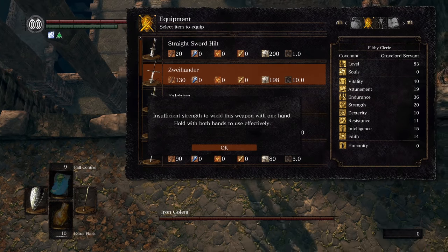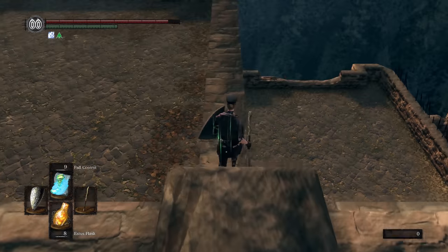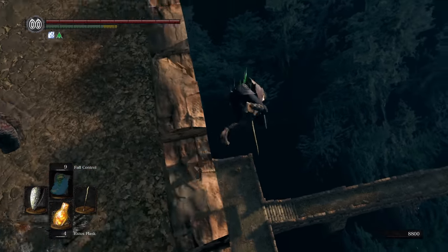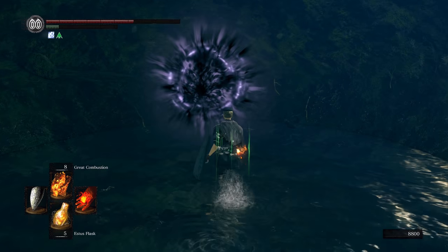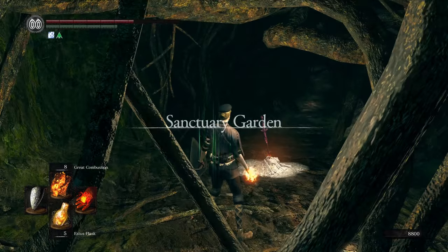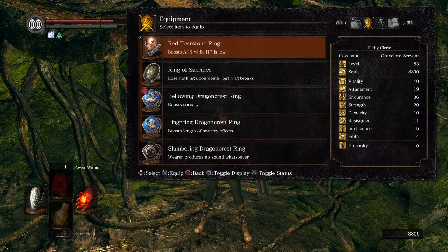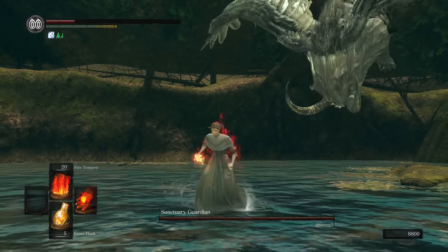Do a fall control-assisted meme roll to escape the boss battle. After quitting out, clip through the geometry and cast fall control once again before the giant. Land on the railing and go forward to reach the entrance. Do another meme roll down to escape Sen's Fortress. We need two spells — Fire Tempest and Power Within. Use the Dusk Crown Ring to go to half health, swap it out with the Red Tearstone Ring, and use Power Within to boost damage and reach 20% health to also boost damage.